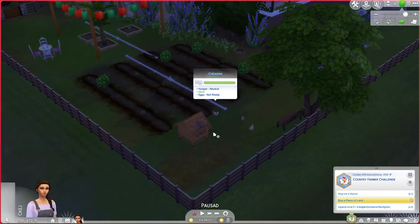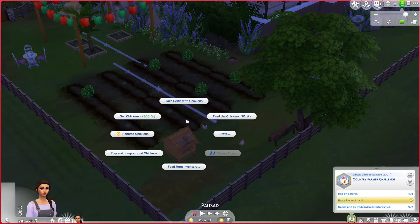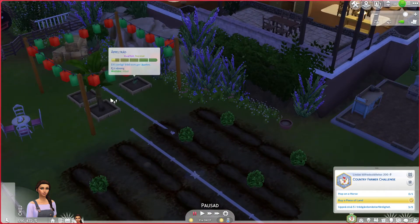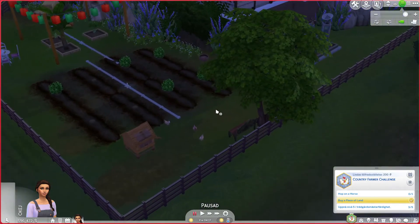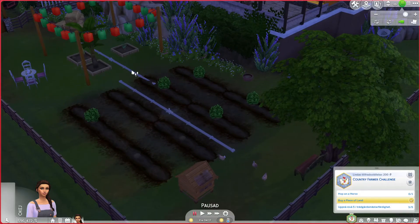And here we have the chicken. You can do stuff with the chicken — sell, rename, play, feed, talk, collect eggs. But they are not ready yet, so I'll come back later. This is water pipes that turn off and on. That's the water pipe I put to water those. This garden was pre-made by Kate Emerald. I just planted some more things and put that pipeline for water over there. Otherwise I haven't changed it.